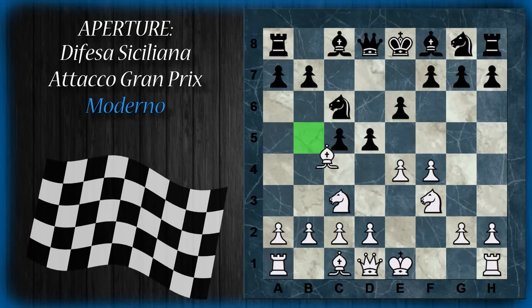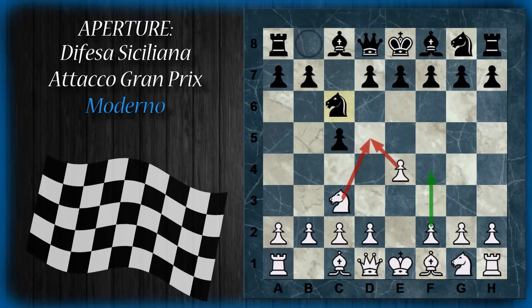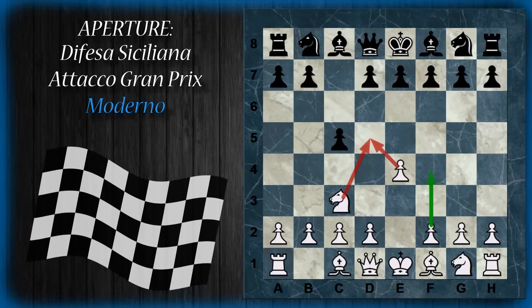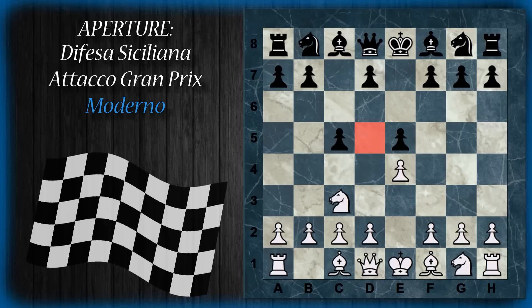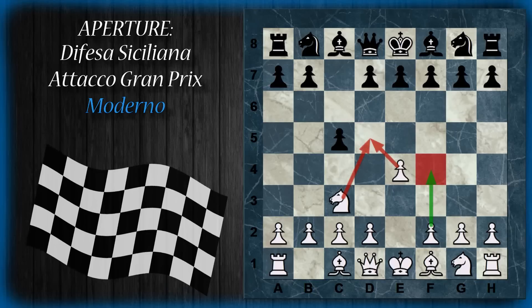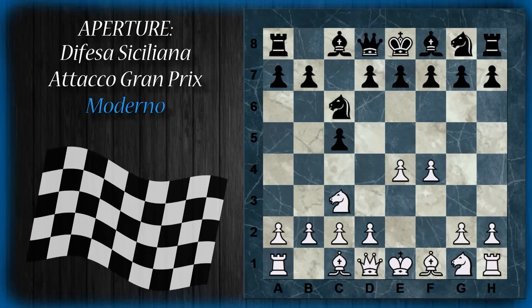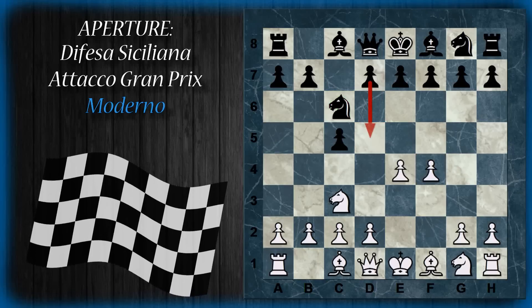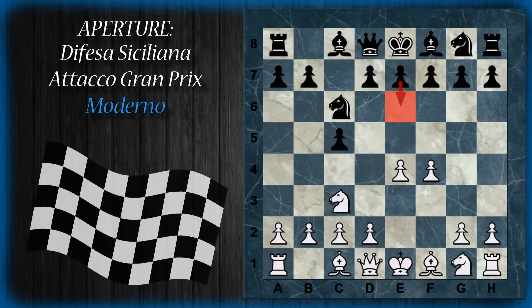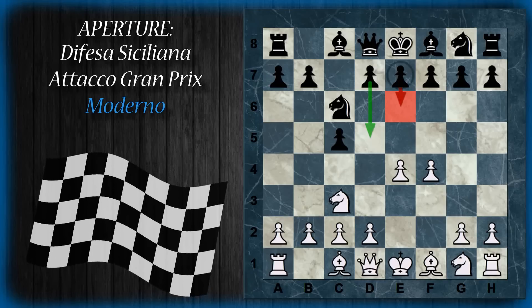Abbiamo visto cosa succede se il nero alla seconda mossa gioca pedone su e6. L'altra alternativa che entra nella principale dell'attacco Grand Prix è cavallo c6. Ovviamente se il nero parte con l'idea di fermare la spinta direttamente giocando e5, si crea automaticamente un buco enorme nella casa d5, che sarà una debolezza strategica a lungo termine. Quindi è meglio evitare e giocare cavallo c6. A questo punto il bianco gioca f4, perché il nero non può rispondere immediatamente d5. Il nero può sia giocare e6, con un'idea simile di forzare successivamente la spinta d5.